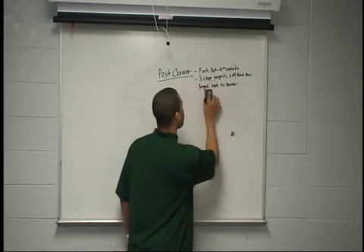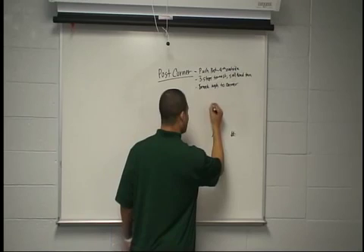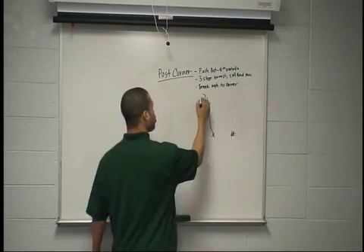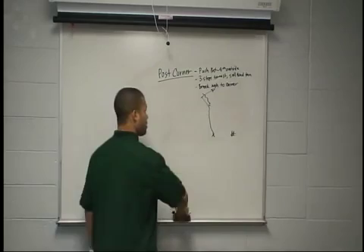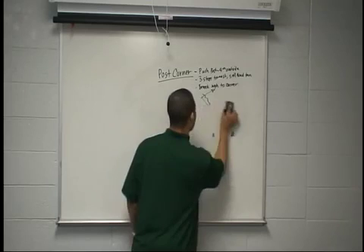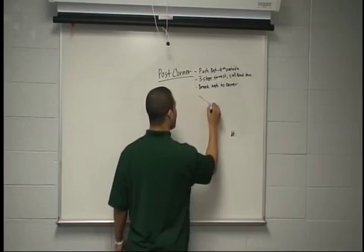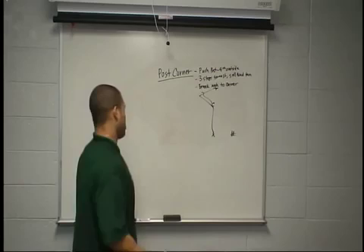Great double move route versus man or zone — doesn't really matter. If we've got a corner sitting inside, we've got to step at his leverage on the post. We want to win to the post, get him to open his hips, get your head turned, and then burst out on the corner route. That's most likely man coverage. When you've got man coverage, you've got to win on double move routes against man. If he's sitting head up to outside, you're probably thinking some sort of zone. You still want to win, sell the post, burst up on the fourth outside step, sell it, get him to go here, and then we're out on the corner, bursting high on that angle.